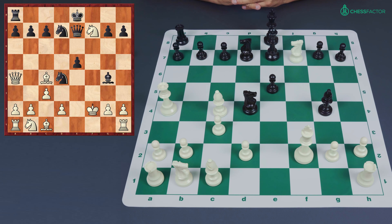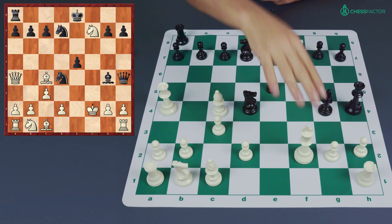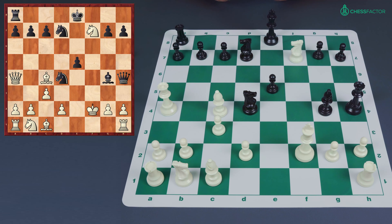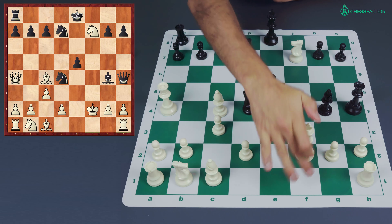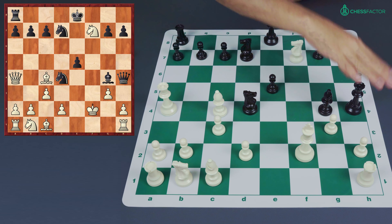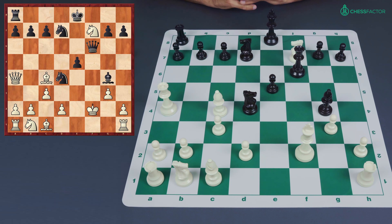Black continues with the same idea — bishop g4, ignoring the threat. If black plays something passive and retreats the knight, white could start taking pieces, and the black player can find themselves down a lot of material very quickly. In the Traxler it's like going all in at poker — you have to continue to play aggressively. So bishop g4, queen a4 check — the only square for the queen — knight d7, and white captures the bishop on f2. But black has an answer: queen h4 check, and now white goes king e3.